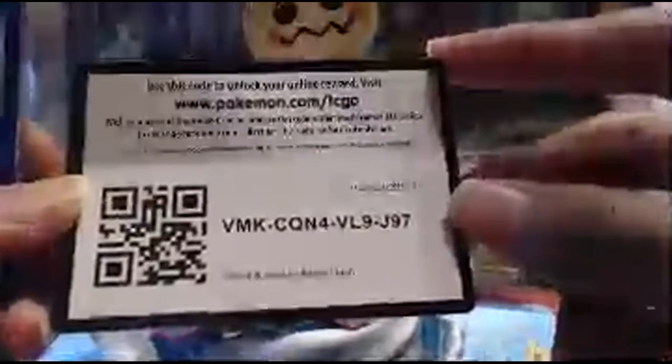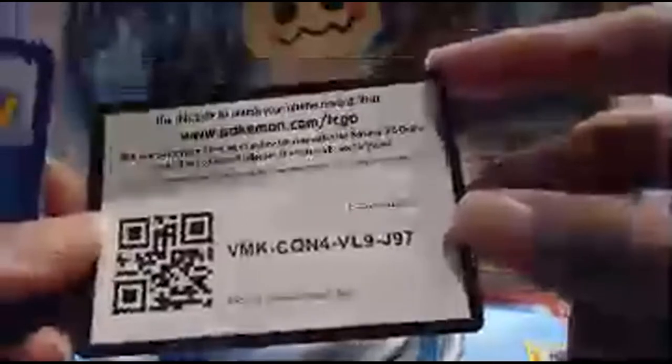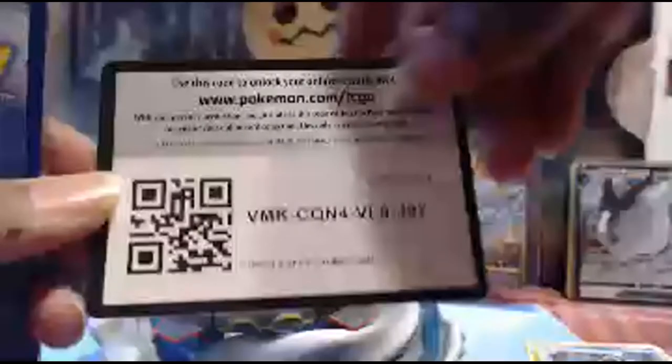We got a rare Wimpod and a rare Galarian Mr. Rime from Rebel Clash. Here is the code card. For our foil cards, we got a foil Bronzong, a foil Dreepy — which is a common — and a foil Capture Energy, which is an uncommon. Here is the next code card.